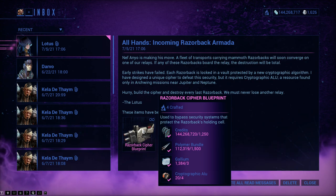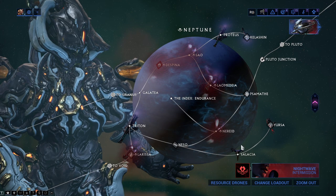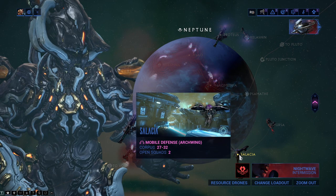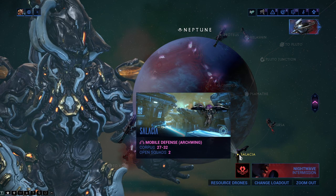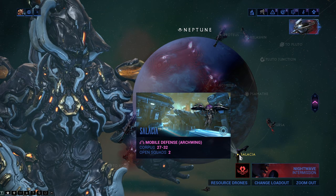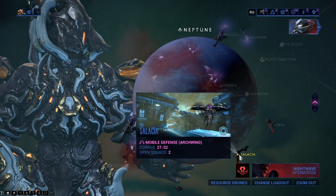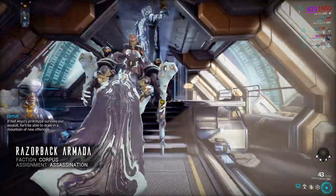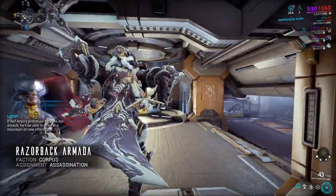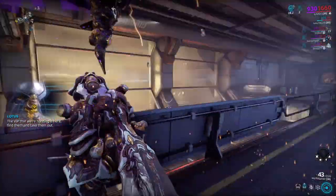You have to do this mission three times. The cryptographic ALU only drops from Arkwing missions, which means heading to Neptune and going to Salacia. The Mobile Defense mission is the best place to get it from. You can tell because, as long as this is running, there will be people playing on this mission. That is the best place to go to get cryptographic ALUs. Sadly, these are going to be nothing more than run-as-quick-as-you-can style missions, because that's how people tend to play these.